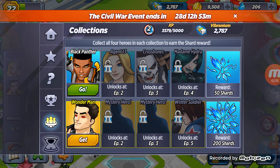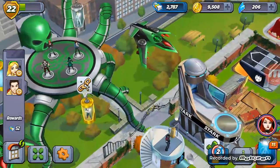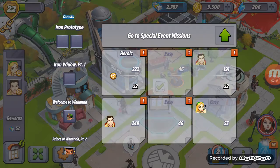This is all the characters. We got Black Panther, Agility, Crossbone, Madam Hydra, 50 Shards awarded. We also got Wonder Man, Mystery Hero, Mystery Hero, Winter Soldier, and on the side I believe these two are Red Skrull and another one that's really secret actually. I really love that secret thing.